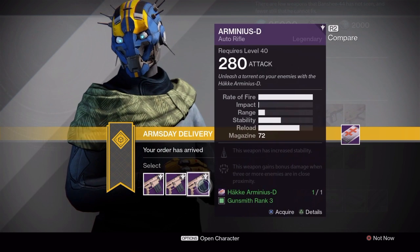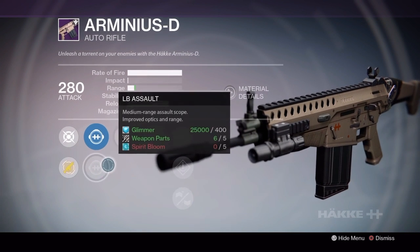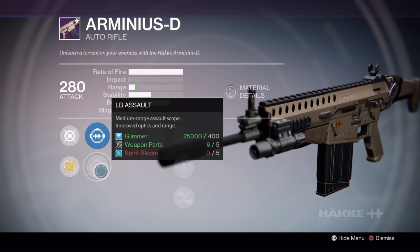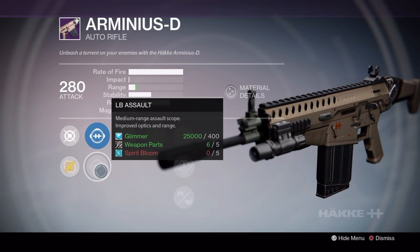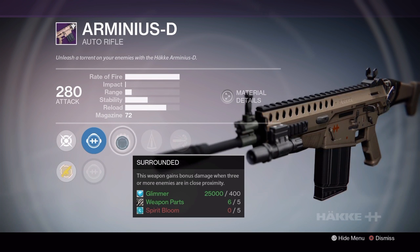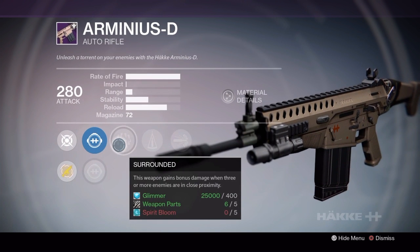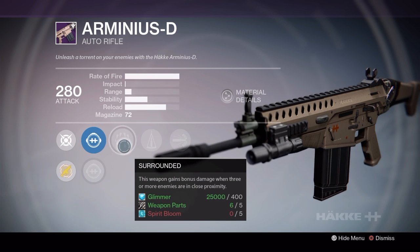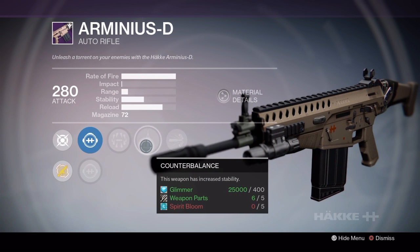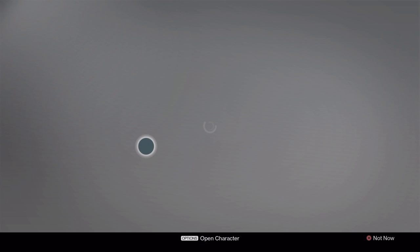Starting out with the Arminius D, the rank 3 roll is the best roll because it comes with Counterbalance and Braced Frame. It comes with the LB Assault scope, which is actually better than I thought. I still prefer the LC Range, but the LB Assault is really, really nice. Surrounded is a bit of a wasted perk. If you want to hold on to the package to try and get something a little bit better — like Counterbalance, Braced Frame, and say, Hot Swap or Army of One — then feel free. But if you really want a pretty decent Arminius D that will get you through the next little while, the rank 3 roll is the one for you.